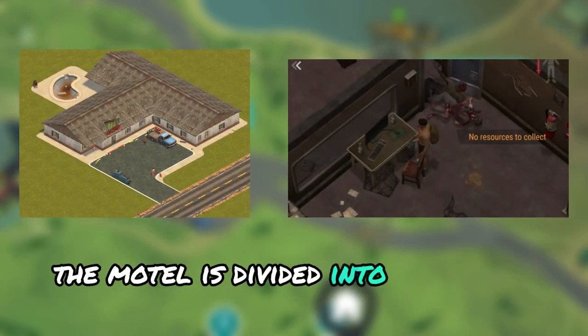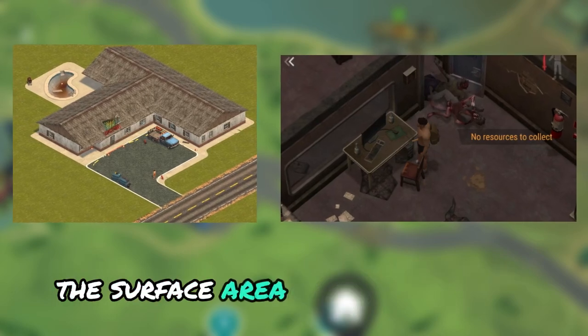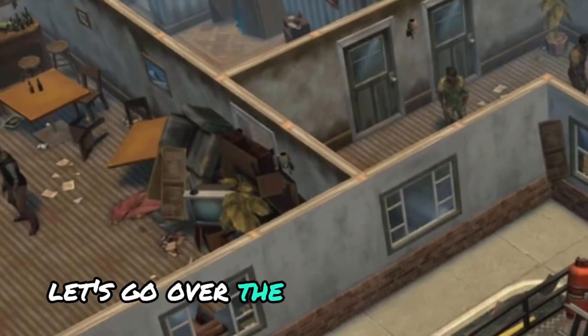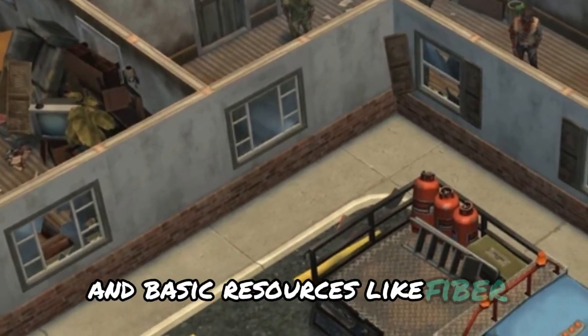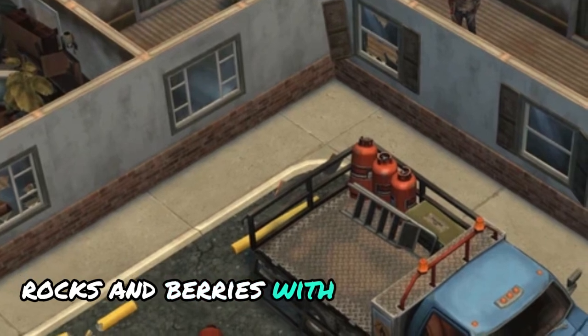The motel is divided into two main sections: the surface area and the basement. Let's go over the surface area first. The outside area consists of a few trees and basic resources like fiber, rocks and berries, with two loot chests.